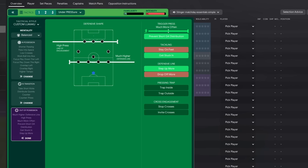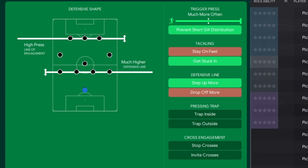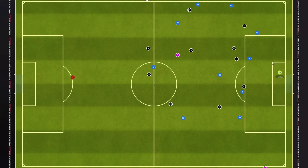We locked in the out-of-possession instructions: much higher defensive line, high press, max trigger press, prevent distribution, get stuck in, step up more — everything. The gaps are there, but if we win it back up here, it's not a problem. Up front we had three pressing forwards: one on attack and two either side of him on support. This meant the opposition defence had no time to breathe at all.